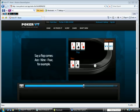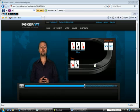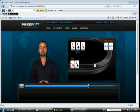Say a flop comes Ace-9-4, for example. This might be a good time to make one stab at the flop, trying to gauge information about your opponent's hand. If he calls you or raises you in this spot, what do you think he might have? Chances are he has that Ace, which would give you only a 7% chance of winning the pot.